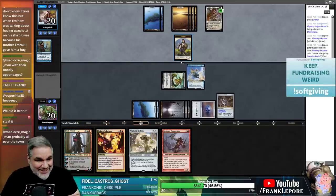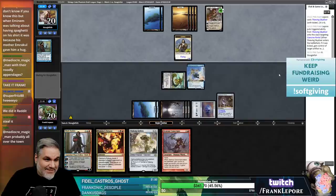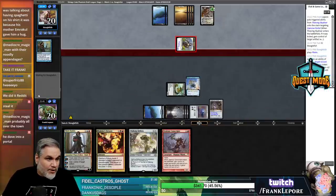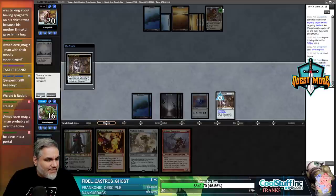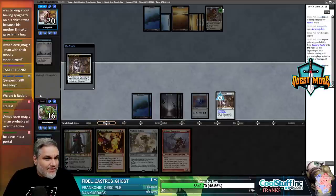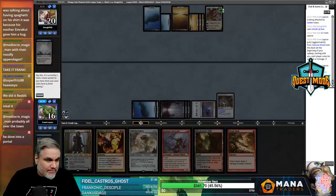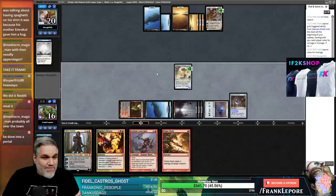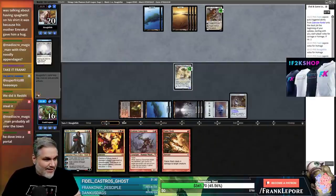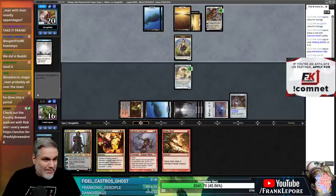This card - it's a 2/1 flyer. Even if they bounce it, we still get to keep what we steal. We are living the dream. No blocks - I'll draw another card. Let's go! Another red, another red. This guy again - he lives. I don't know how they win this game. I just want to steal this at eight loyalty and make my stuff indestructible.